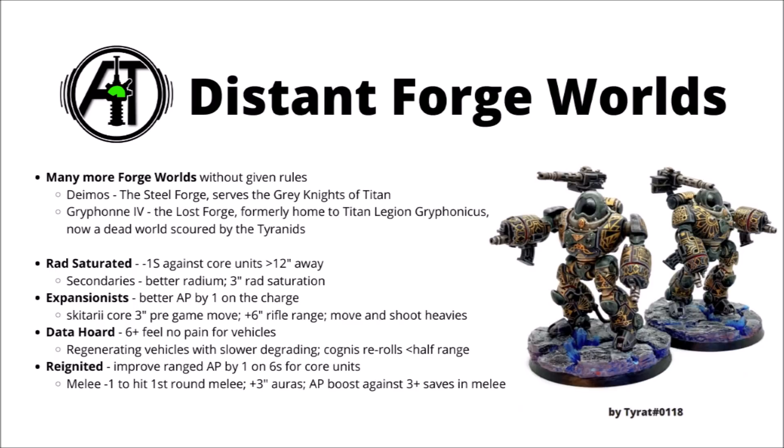Next we come to Data-Horde, which is pretty awesome for vehicle armies. Its core ability is a 6+ feel-no-pain type save for vehicle units, which will just make everything flat tougher. Then you can choose either to have your vehicles degrade slower, counting as having double the wounds for the vehicle damage table and also regenerating a wound per turn — very nice extra durability — or perhaps even stronger, getting four re-rolls to hit with any Cognis weapons within half range. This combo could be great on things like Archaeopter Fusilave, getting those heavy stubbers in range with a whole bunch of very accurate Strength-4 hits, or perhaps more terrifyingly Iron Strider Ballistarii — get those twin Cognis autocannons and lascannons within range and you're almost guaranteed to hit every time. I think this could be really strong for an allied detachment where you put all your vehicles in it.